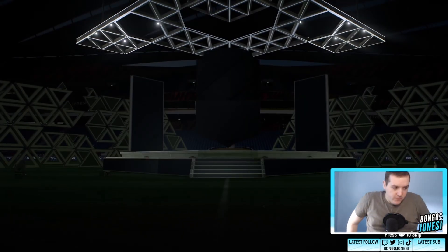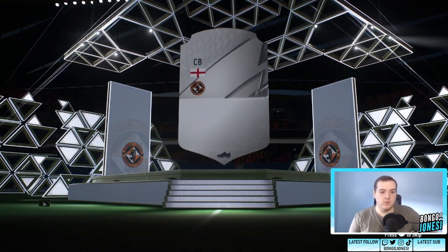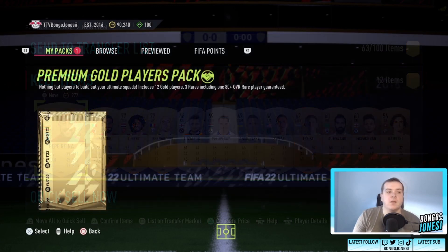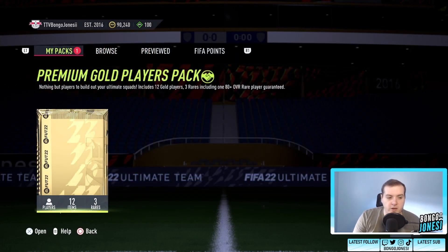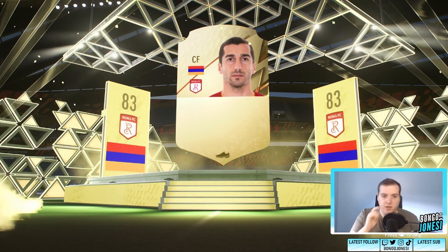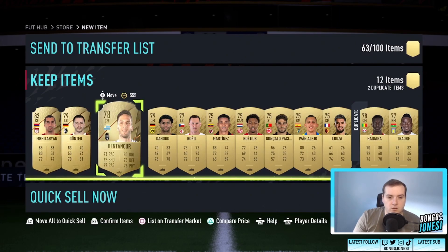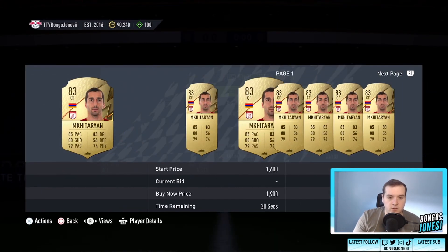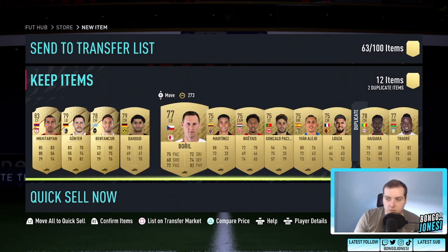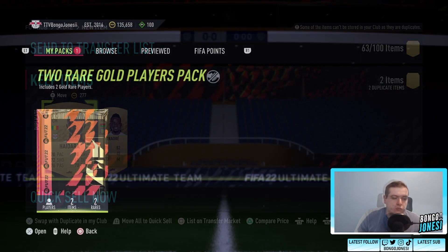Mixed players pack - oh my god. If we actually get anything from this 25K pack, I will be astounded. But we didn't get anything in the mixed players pack. Premium gold players pack - here we go. Nope, it's not in form, it's Mkhitaryan. Got excited then. Nothing really - Mkhitaryan at 1K. Sheesh. Gunter. Nothing, nothing.